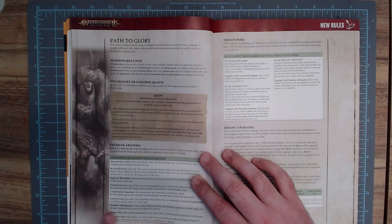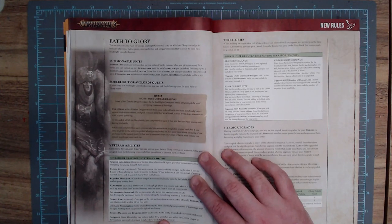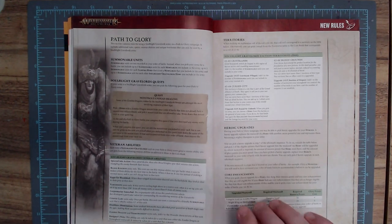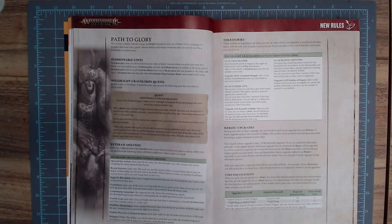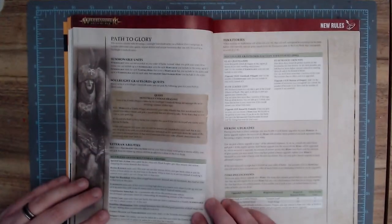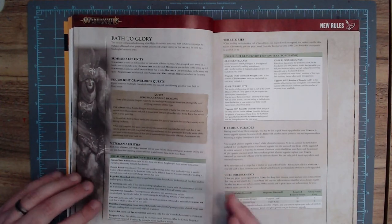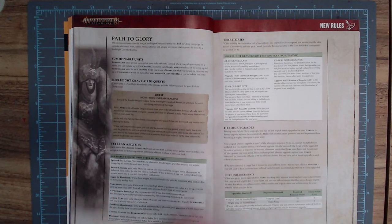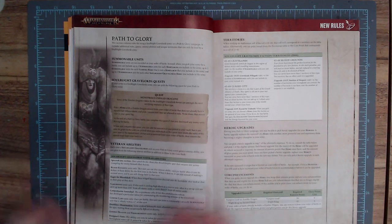Deathless Abomination, the last veteran ability, is for Zombie Dragon and Terrorgeist units only. Add one to the wound characteristic of the unit. Designers note: this ability can only be taken for a unit using either the Zombie Dragon or Terrorgeist war scrolls — it cannot be taken if it's a mount. So you could have a vampire lord on Zombie Dragon, or just a Zombie Dragon on its own, and they're saying if you take the beast without a rider, this is a veteran ability they can have. An extra wound might be significant, and it's a nice option for those units when you don't have a hero on top.